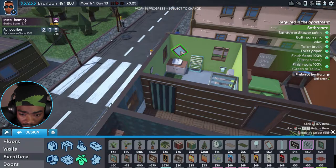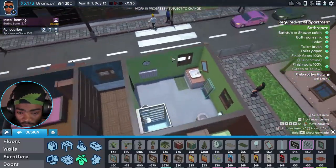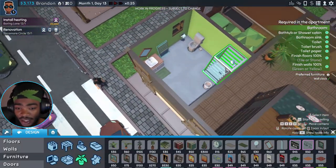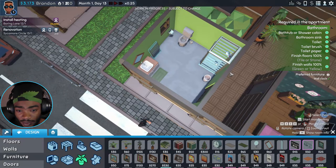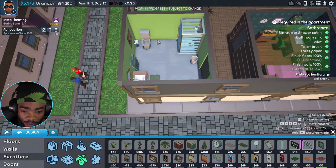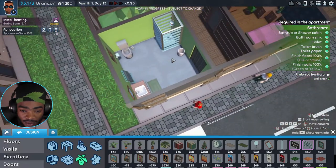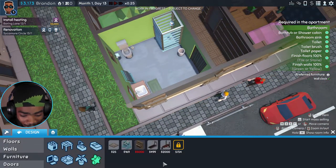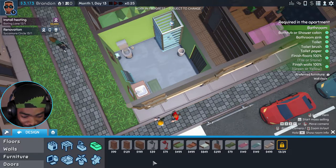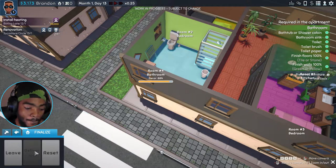It's all about the aesthetic, baby — gotta make this place look good. They want a bathroom, I'm gonna give them a bathroom. Why is it fixed that way? Can I not rotate it? Whatever, it's gonna have to stay. That looks way better. I think I'm just gonna deliver it now. Let's just deliver the job.